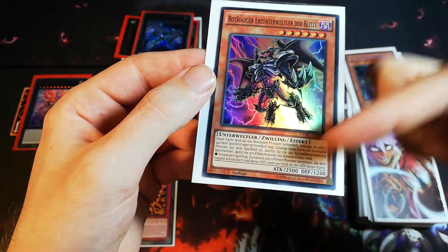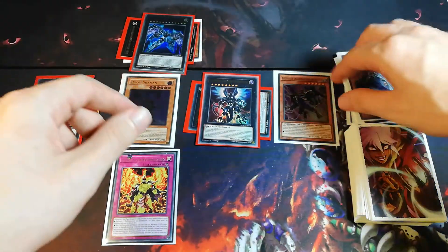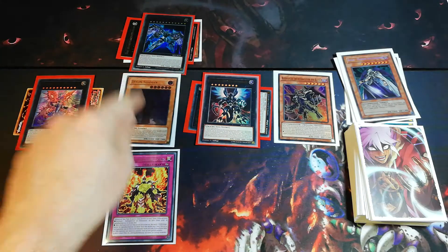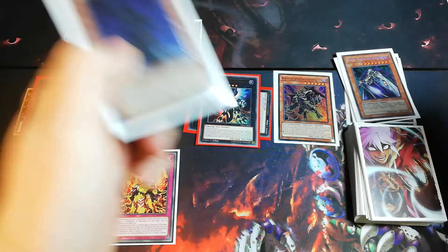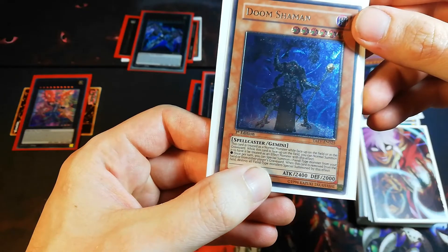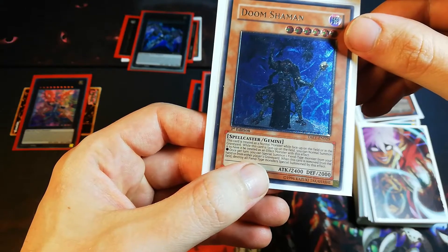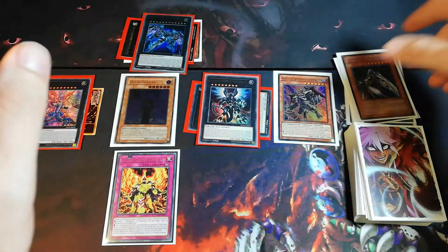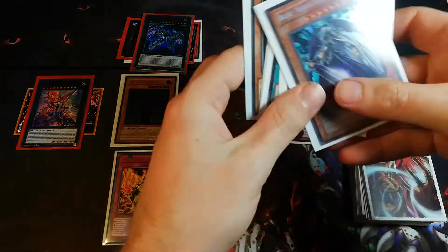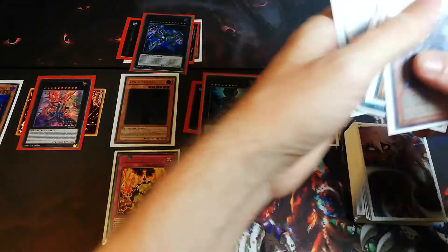We activate the effect of the Red Eyes Archfiend of Lightning. It says: once per turn, you can destroy all face-up monsters on the opponent's side of the field with a lower ATK than his ATK. So all monsters with a lower ATK than 2500 are destroyed — basically Raigeki. We do that. Then we activate Doom Shaman's effect: once per turn, you can special summon one Fiend-type monster from your hand or either player's graveyard. We special summon Curse Necrophia again. Now we have a full field.